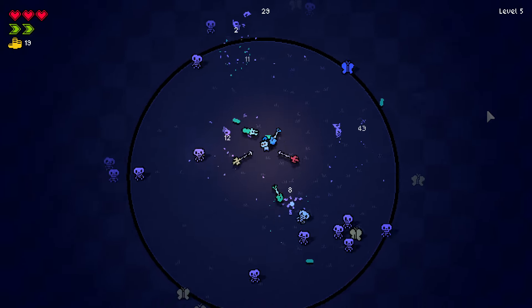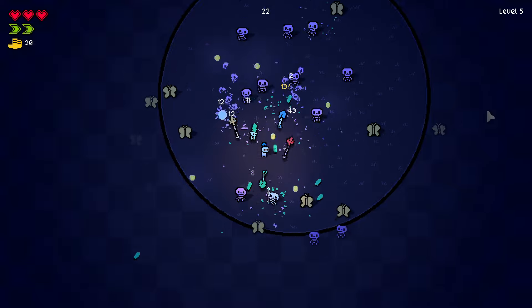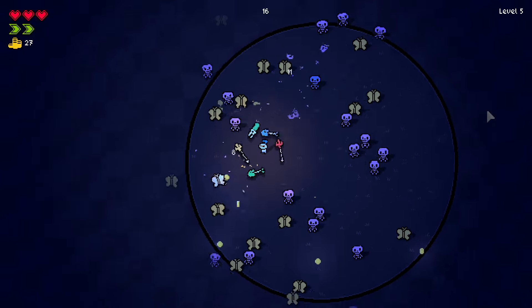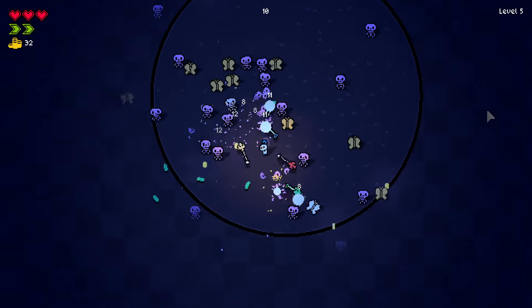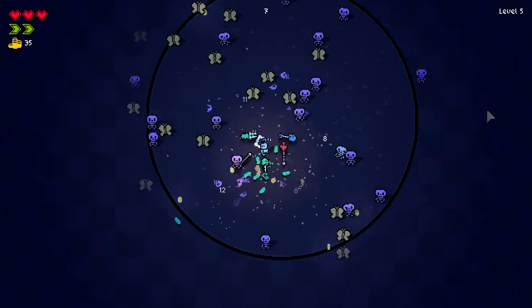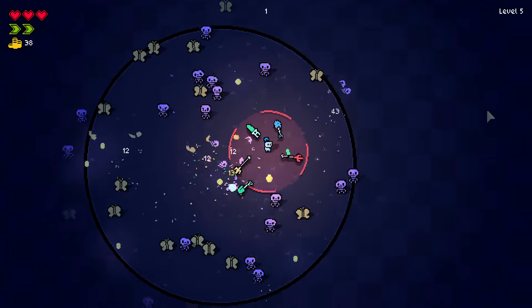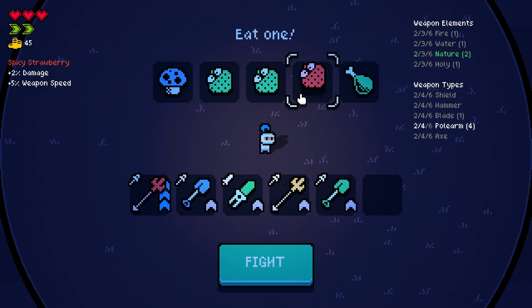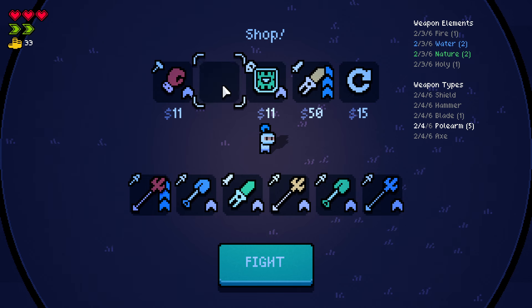I need more tridents and one more shovel — one more trident, two more shovels, something like that. If the game gives us ice and not nature, then I'm gonna pick ice — that's alright as well. With the polearms, with the increased speed and range, we would freeze enemies easier because we would hit them from further away and they would be slower coming towards us. The game gives it, the game taketh away.